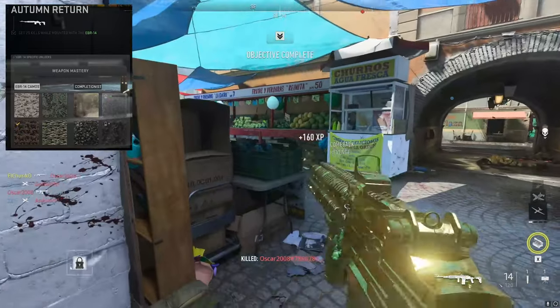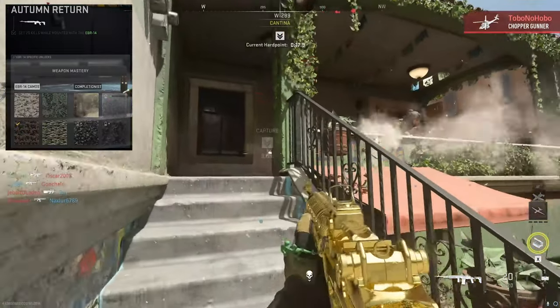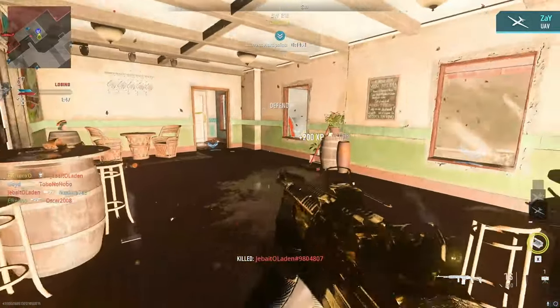The third challenge is the trickiest — you need to get 20 mounted kills. The best way for this is to hold your corners near objectives, hold hardpoints, and hold choke points on maps.